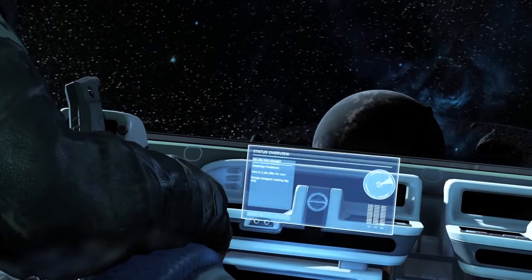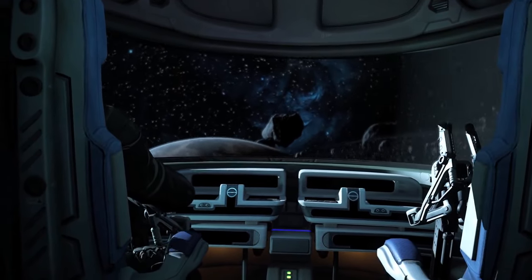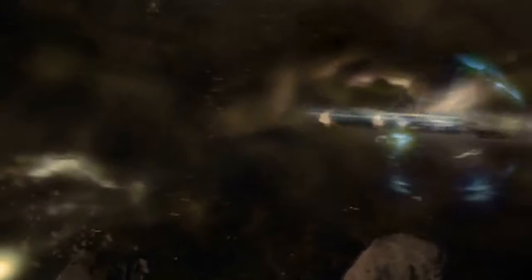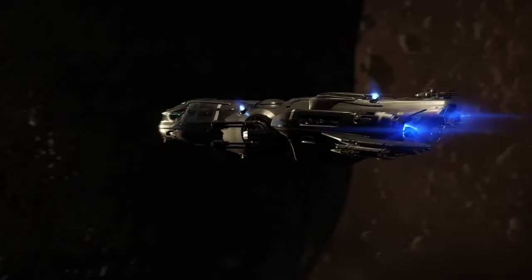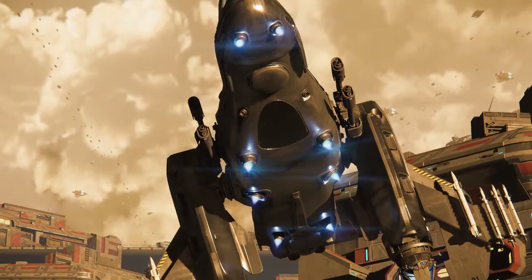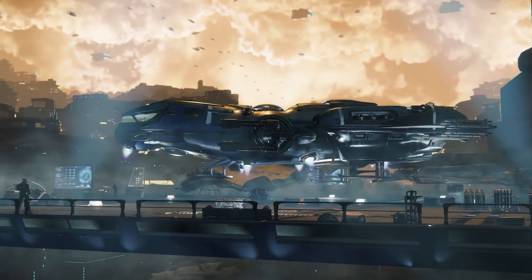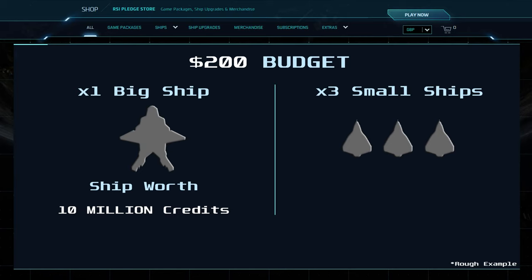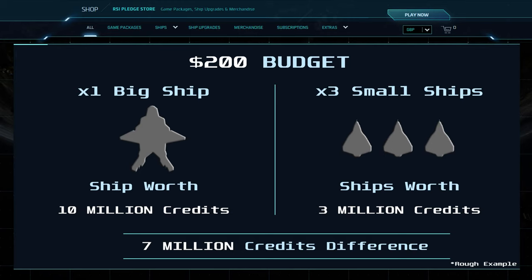Next, decide how much money you want to spend. You can always start off with a small ship, do missions, earn credits, and work your way up. But as a rule, it's better to buy one big ship than a few smaller ships, as it's easier to earn down. If you get one big ship for cargo hauling, you can run missions to earn lots of credits and buy the smaller ships you wanted in-game, instead of buying a few little ships and only being able to do lower missions and earning less over time. Say you might spend $200 on a big ship worth 10 million credits in-game — if you spent that $200 on two or three smaller ships, each might only cost a million credits each, so the actual in-game worth is much less.